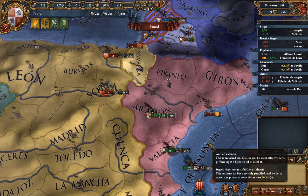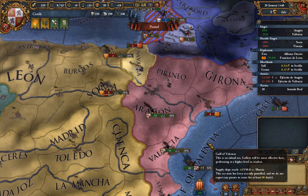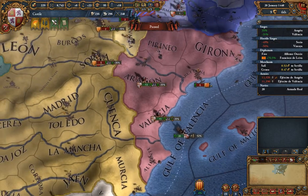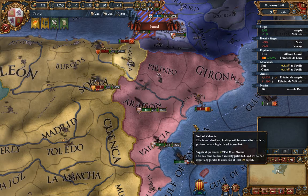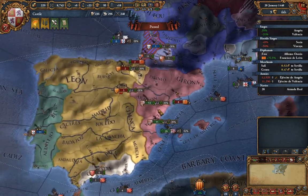Hey everyone, this is Darkfire Slide, back with another part of our Europa Universalis IV introductory campaign, where we learn more about the game and basic concepts, expanding all the way up to advanced strategies later on in the series. For now, we have begun our war with Aragon in earnest, and I've defeated their forces quite decisively.